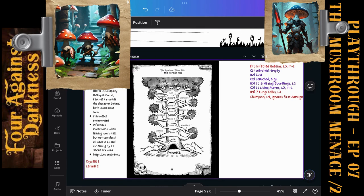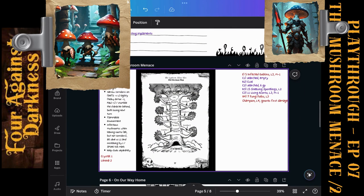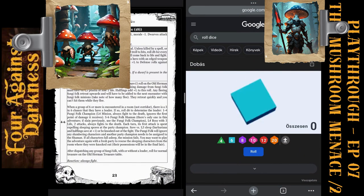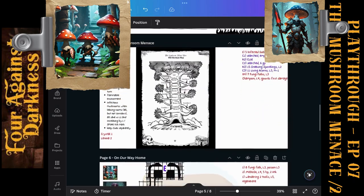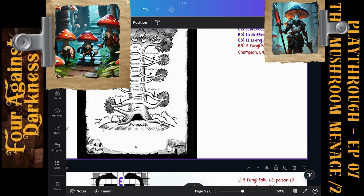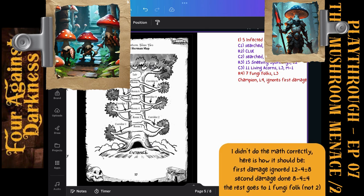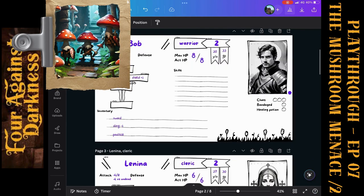We are in a room so everybody can participate. Bob will fight with his plus one sword against the champion, and the others against the Fungifolks. Bob versus the champion: rolls six. Six plus three is nine, plus two is eleven, plus one is twelve — a huge overheat versus the level four champion. Twelve minus four leaves eight hit points — Bob kills the champion and turns to hit two more Fungifolks. Champion and two Fungifolks are off.